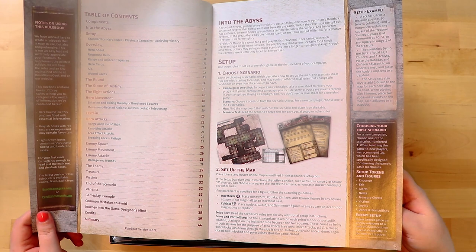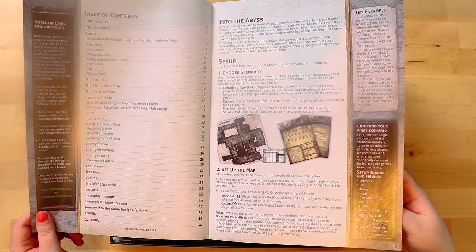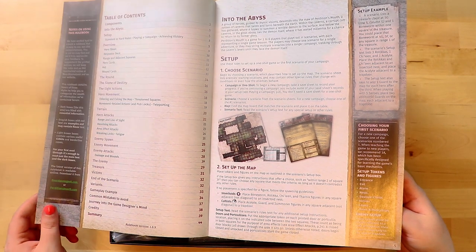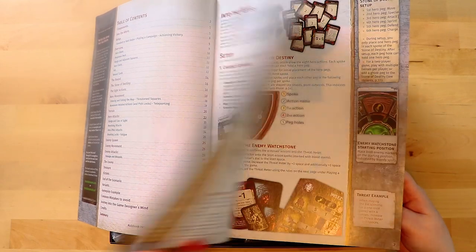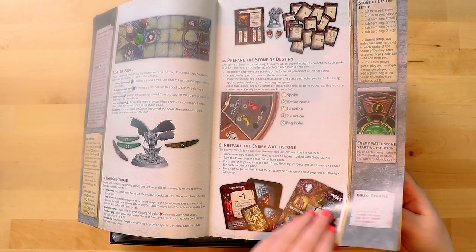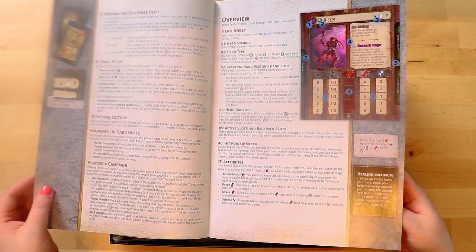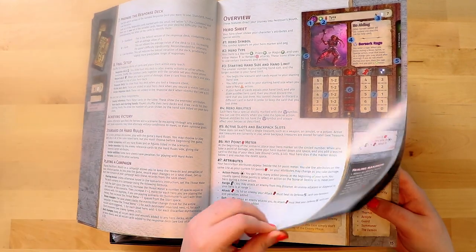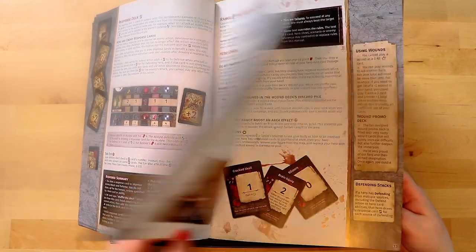Notes on using this rulebook — this is not an easy feat. They also want feedback for their rulebook, which is amazing. It looks like there are going to be scenarios to play, and we're going to learn how everything moves. This is really nicely laid out — I love the things on the edge as reminders. The font is nice, easy to read. This looks very approachable. So there are different types of decks, adjacent squares, moon cards.